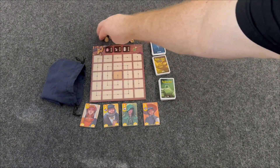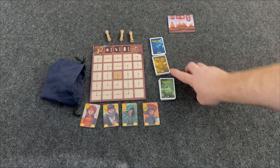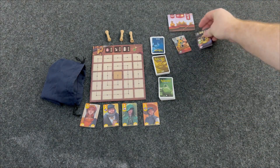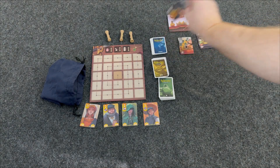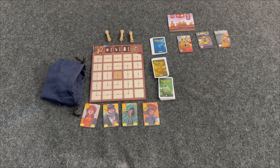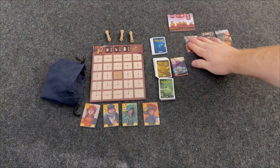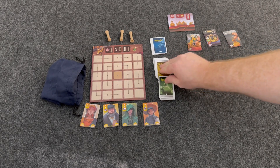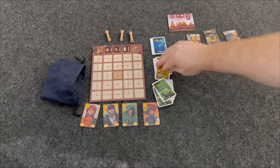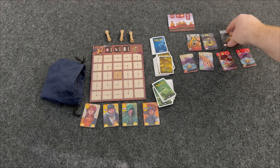You're going to place out these three privilege scrolls, and you're going to place out the deck three on top, two, and one, and shuffle all three. Then you're going to place out three — you're going to make a little bit of a pyramid. You're going to place out three of the level three, four of the level two, and five of the level one.